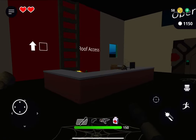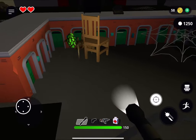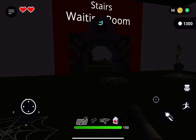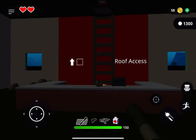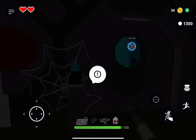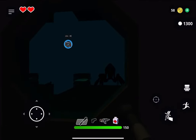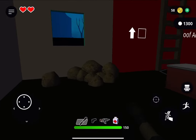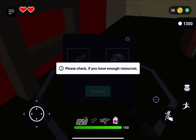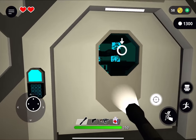Let's check out the nurse's station - we have the roof access ladder, the operation room, and the recovery room. For this door, we're going to need fire to burn off the spider webs. And there's the really powerful insect monster that fell through the floor towards the beginning of the video. For the ladder access to the roof, we're going to need a powerful shotgun to shoot open the latch. Let's try the operating room - and we're able to go in there.